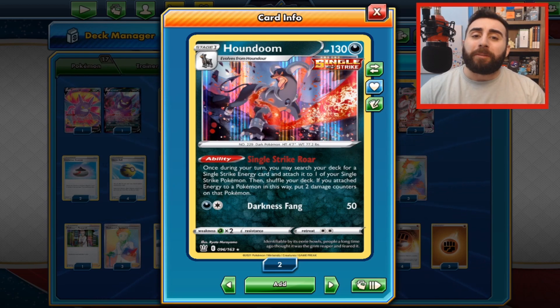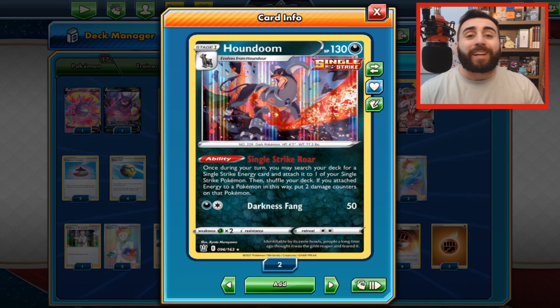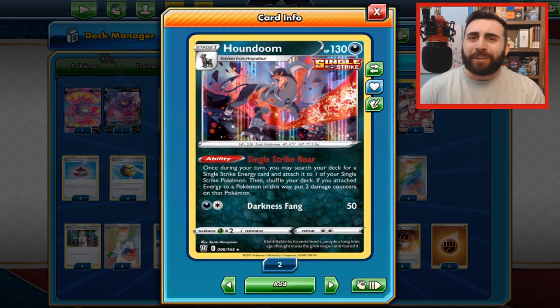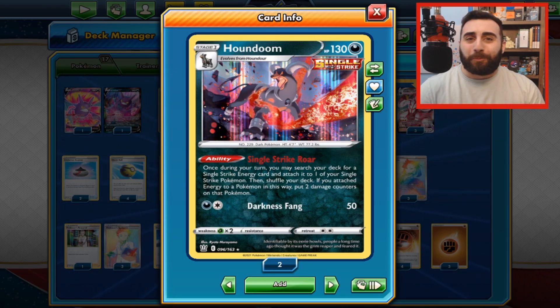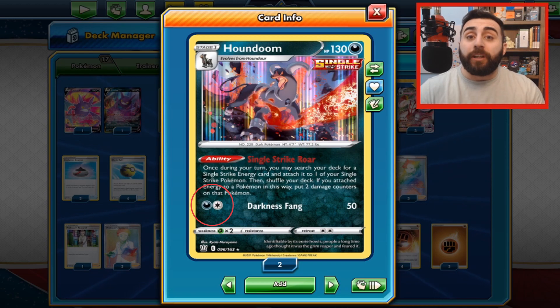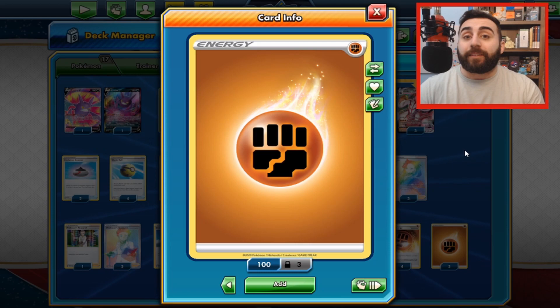In order to use your Pokemon's attacks, you have to have the corresponding energy to use it. These are basic energy cards — they have a symbol and are colored appropriately, and you attach them to your Pokemon. In order to use a specific attack, you have to have the number of energies attached to your Pokemon that the attack states. For example, to use the Impact Blow attack, I need to have two of those brown fist energies attached and then one white energy.